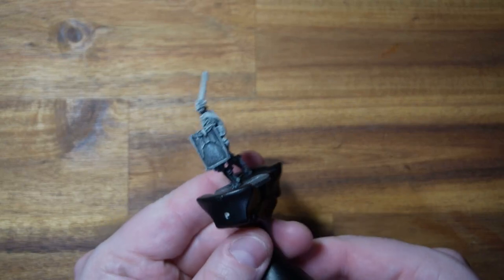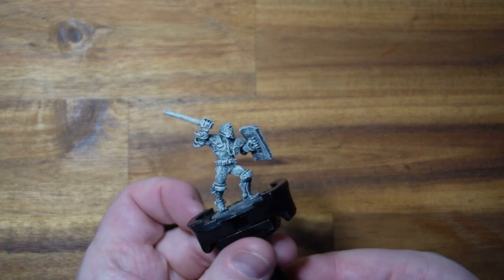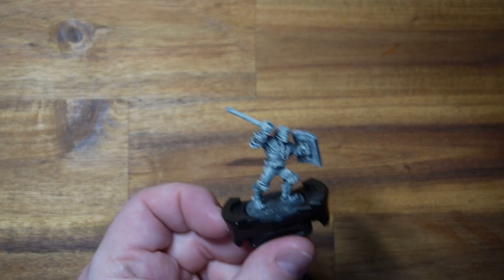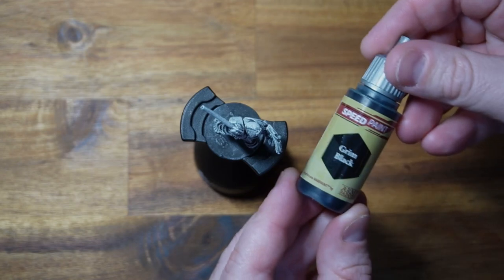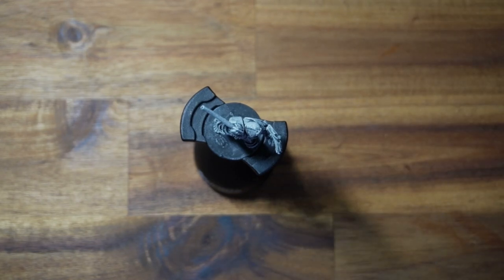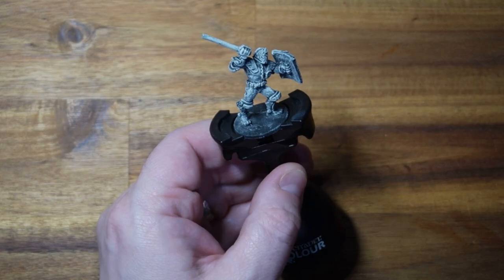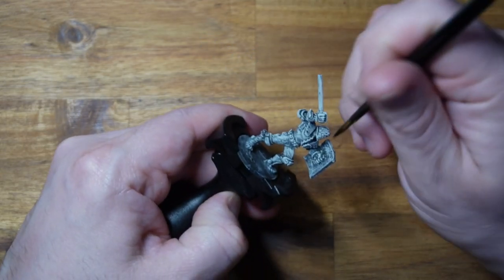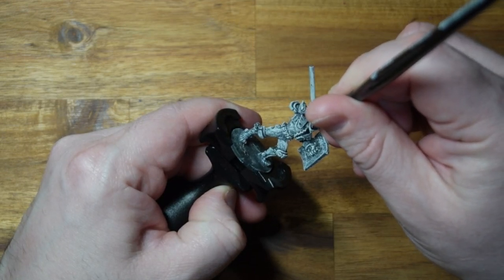Hey, welcome to Adventures with Peps and we are painting a very old Mongoose Games Judge Dredd Riot Judge. Look at him, he looks great. We're going to kick things off with some Grim Black on the old helmet. This model is pretty old, made of metal. I've based him on the Warlord Games base to help his scale, but with the release of the Block Wars game very soon - I got my shipping result today - I'm getting three Riot Judges in that set, so I thought this was the perfect time to paint him up.